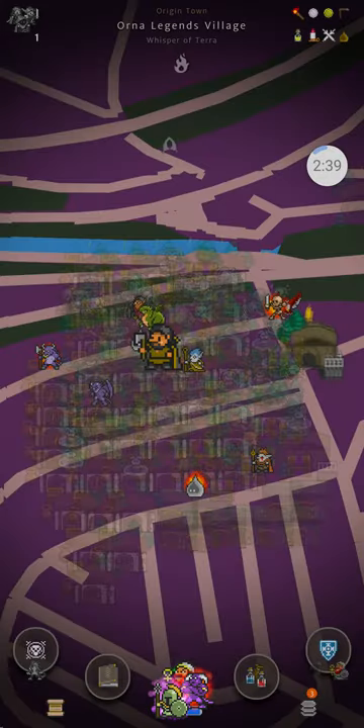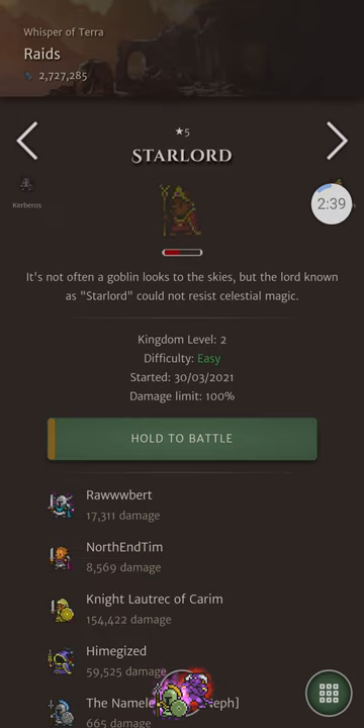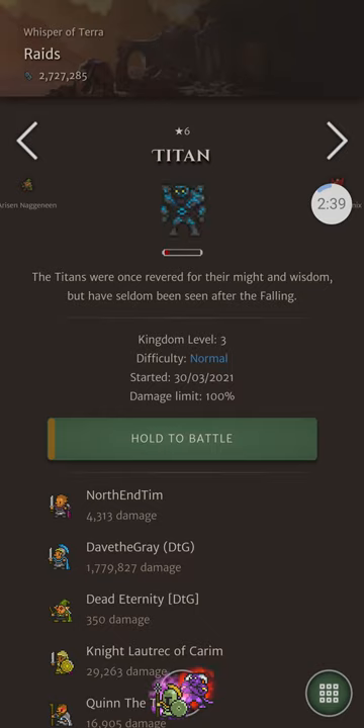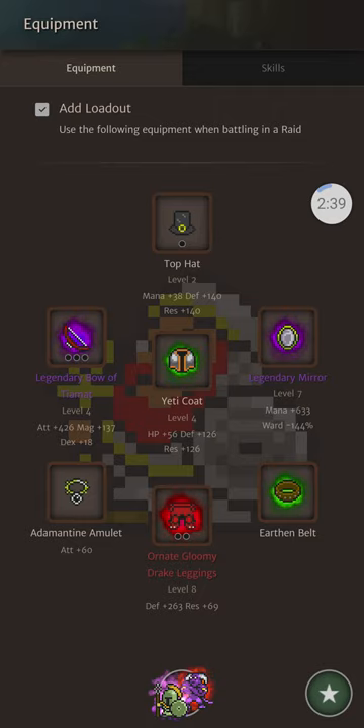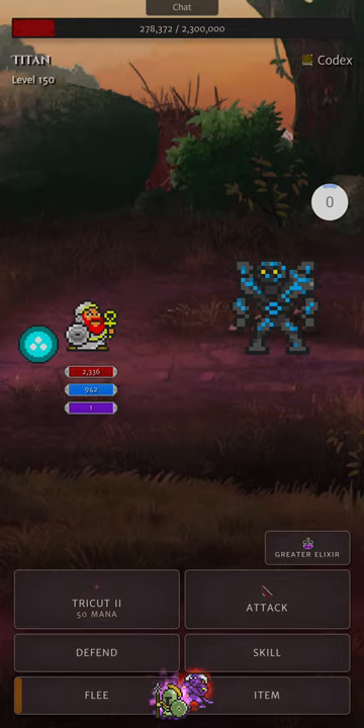Let's go into tier 6 raid now, which is Titan. I'll show you the gear quickly — I've got a slightly different loadout. Basically the exact same gear where I've dropped the Troll's Charm for an Earthen Belt, just to give me that Earth Resistance against the Titan spells. Hopefully 278,000 damage — I'm not too sure. I was kind of planning to do a little bit more, but we'll see how we get on.